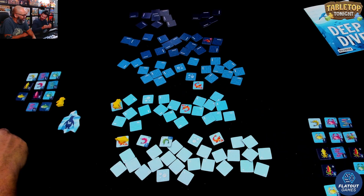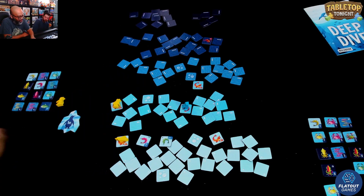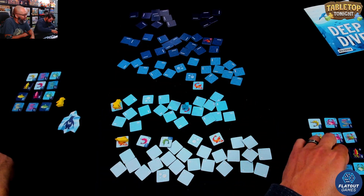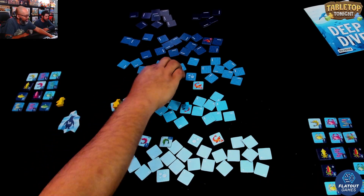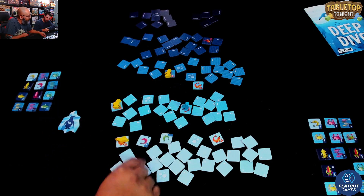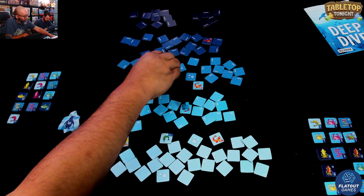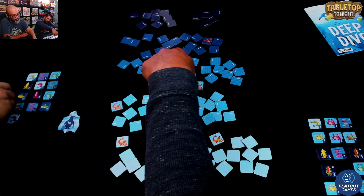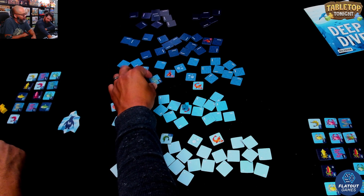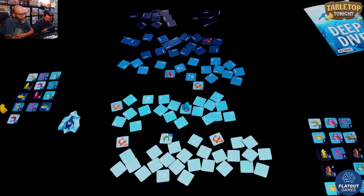Oh, you got a predator. My luck is running out. So I'm going to start here. School of fish — hey, I needed that yellow school of fish right there, so I'm good. I'm going to start in three. I'll take the four-pointer. Again, I'm starting here — there's my third predator. So I can take any one that's been revealed. I'll take this one-pointer here. Let me get my penguins back.